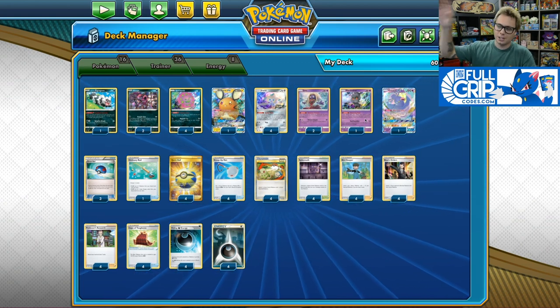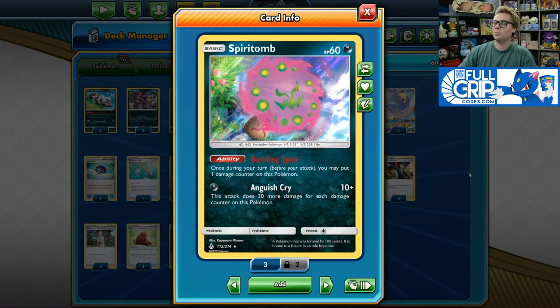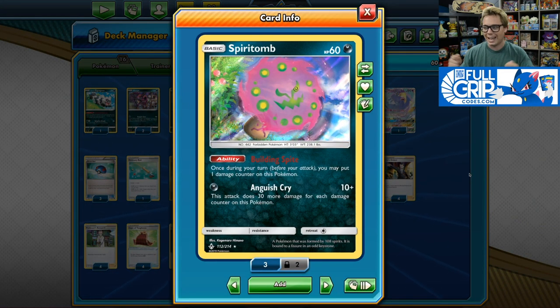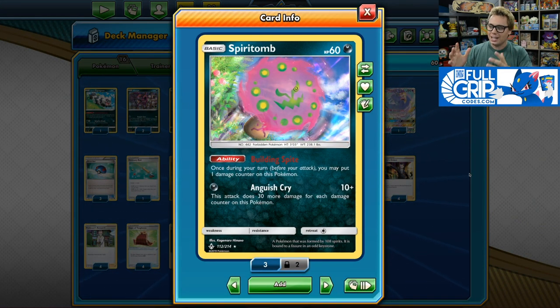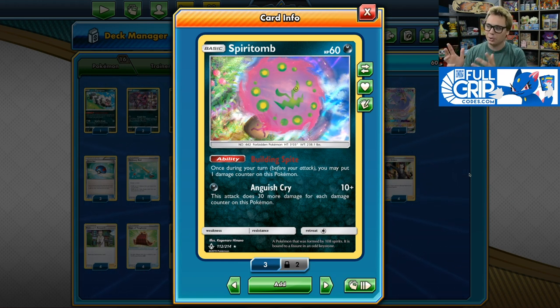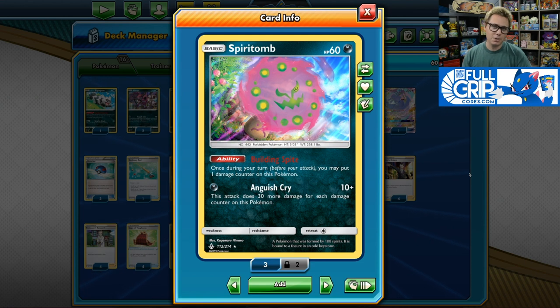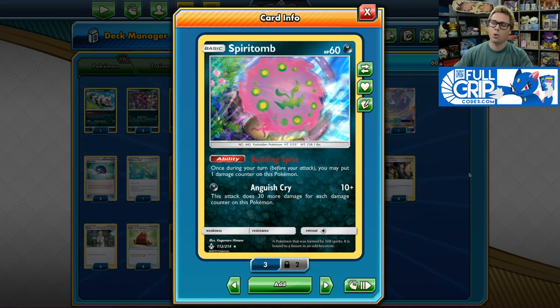I switched up a couple of cards. This deck is just so explosive and so powerful thanks to the Spear Tomb from Unbroken Bonds. Its Anguish Cry attack deals 10 damage plus 30 more damage for each damage counter on this Pokémon. And you're going to be using that Building Spite ability to place a damage counter on your Spear Tomb every turn. Before the release of Darkness Ablaze, we relied on Rainbow Energy, which got rotated out of standard format, to help put damage counters on your Spear Tomb.